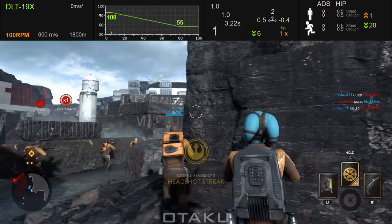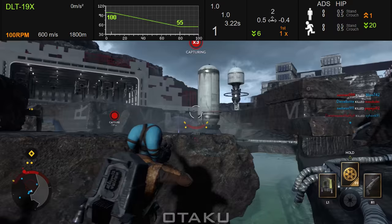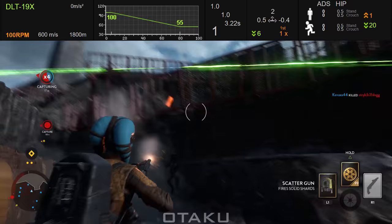Leading is done in an attempt to have the target intercept with the shot at the aimed location. This is required because the shot would normally reach the target location too slowly and miss the moving enemy. However, with the 19X your bullets are traveling so quickly that unless shooting from an extremely long distance, you really shouldn't have to lead your shots very much at all — just aim directly on the target and you should be good to go.